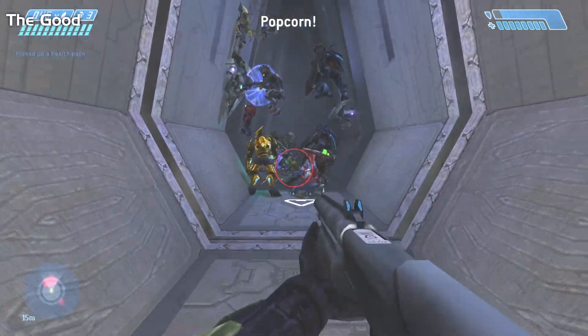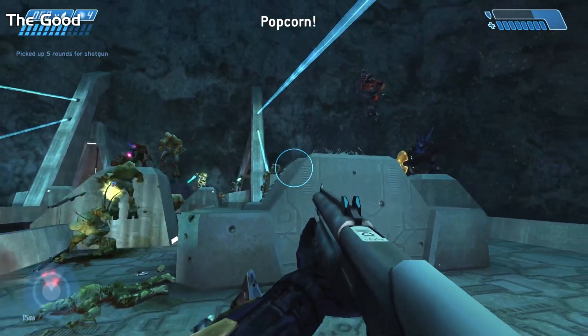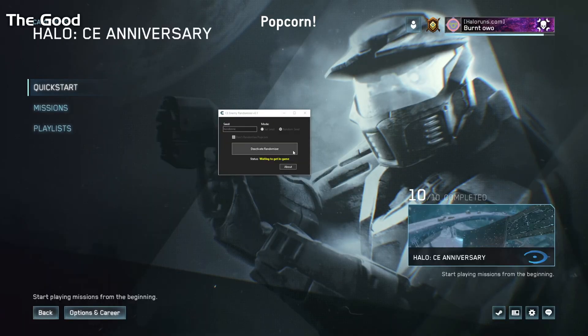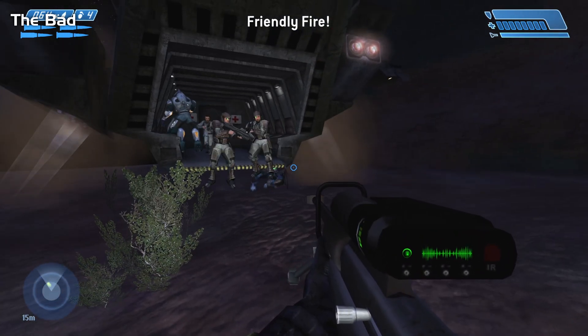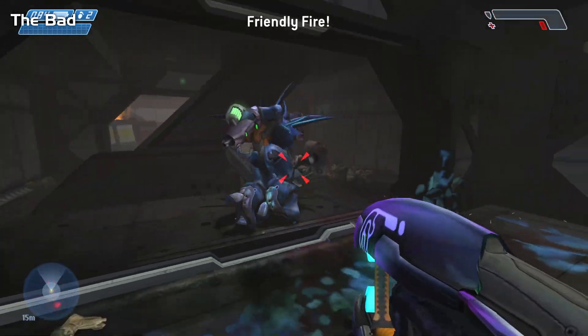Popcorn enemies, when they get rerolled into other enemies, can be pretty crazy and a little bit bullshit. So I added a toggle to make them exempt from randomization if you want things to be a bit fairer, but I think it's funny if you let them get rerolled. Your allies can get randomized into Covenant, and enemies can get turned into Marines, so watch your friendly fire.